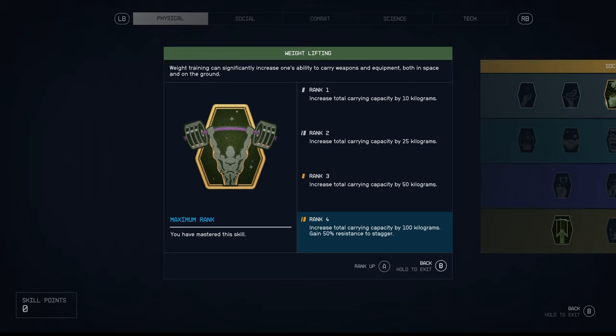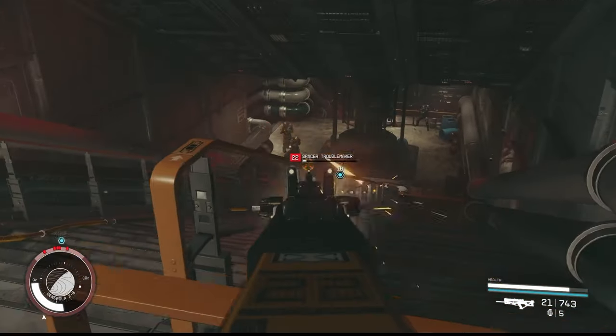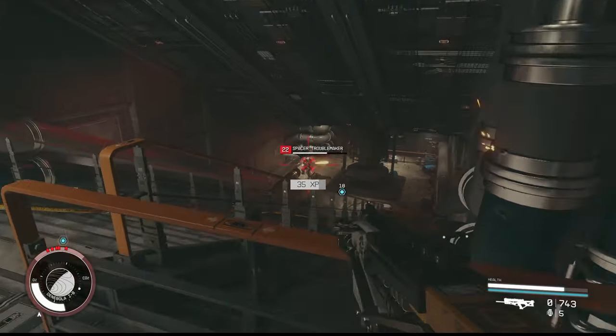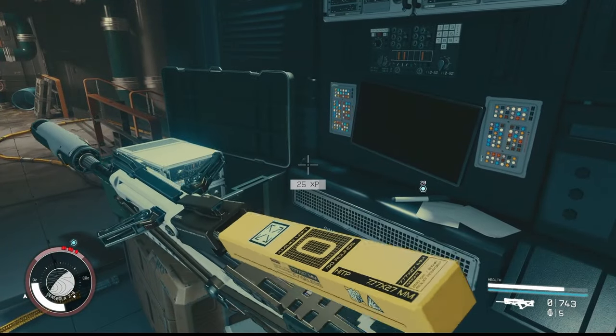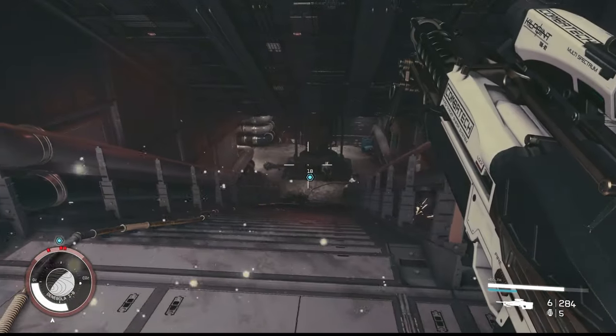Number three on the list is weight lifting. This one is more of an obvious pick, but loot is a big deal in this game and you are going to get encumbered a lot playing through Starfield. The amount of loot and resources you pick up is insane. This is a skill I would also try to level up early because weight lifting is amazing.